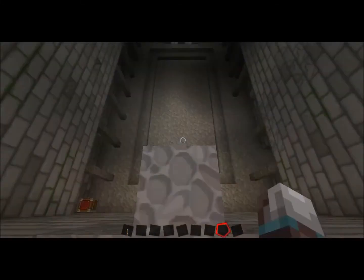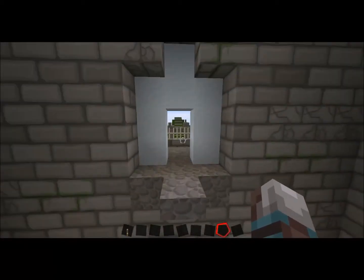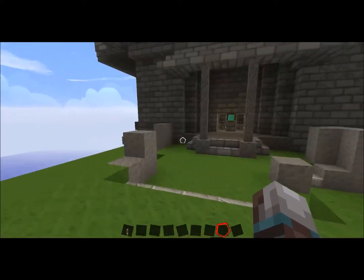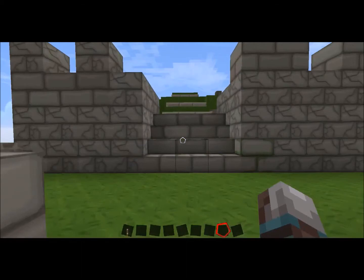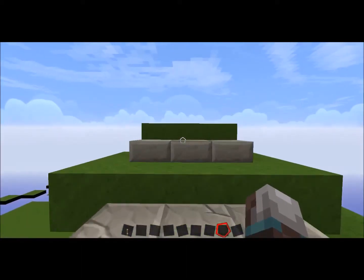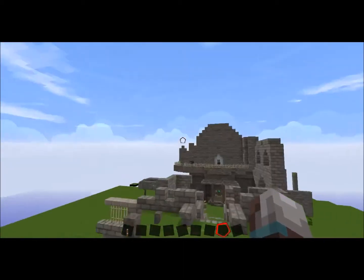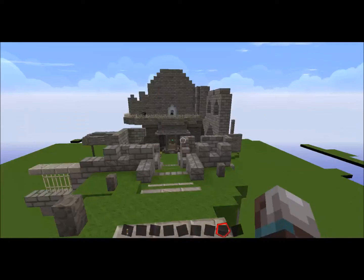I'll probably play this after I get it all made. You can put the key there and go on through. Then there will be a command block up here that you can use to teleport to Firelink, which I haven't built yet. I built it on the Xbox version, but this is easier to record, so I'll just rebuild it.